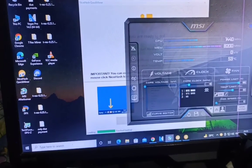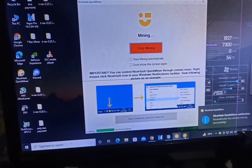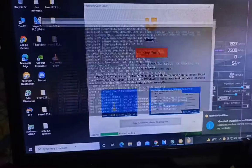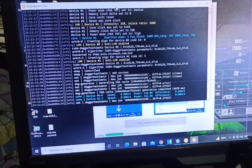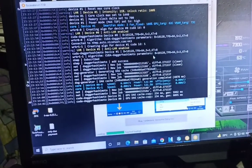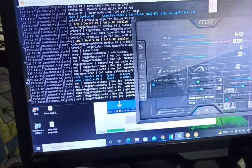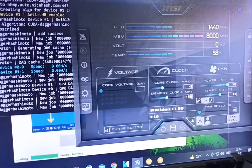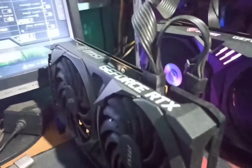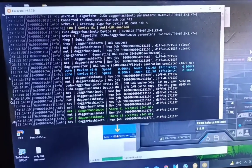This is the auto version that will start running after you start mining. Quick Miner is starting and now my two cards are running. In MSI Afterburner, the memory clock is showing plus 700.